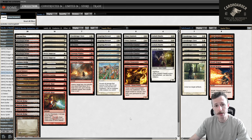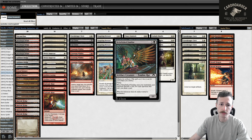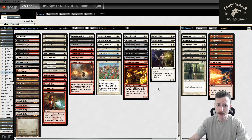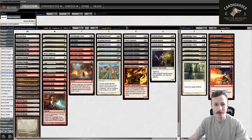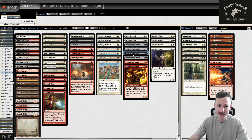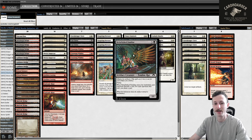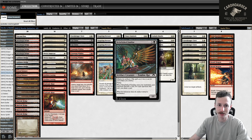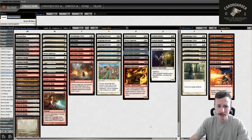Another thing I wanted to talk about before I get into the league is Refurbished Familiar plus Ephemerate. I played one game with this deck actually, and I cast turn two Familiar, turn three Familiar. I was just doing my thing, discarding their cards. Then they had zero cards in hand, and on their upkeep after they draw their card in their draw step, Ephemerate target Refurbished Familiar - almost like that rat combo deck from the past, except it's just so good. This card seems so good in this deck, so really excited to try this out.